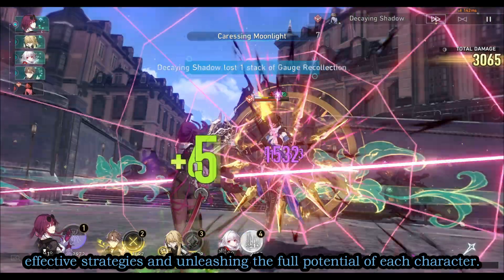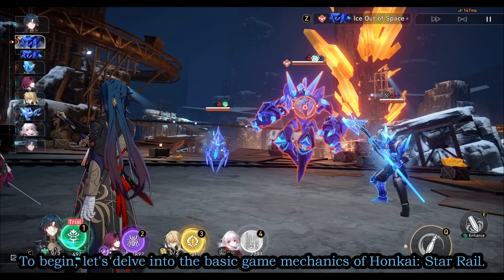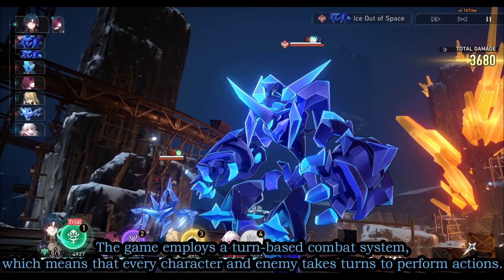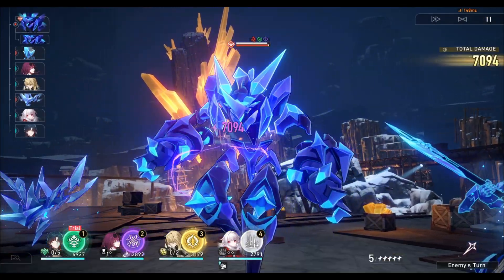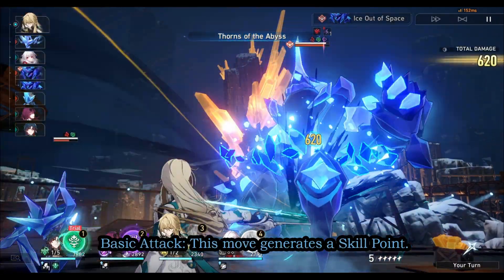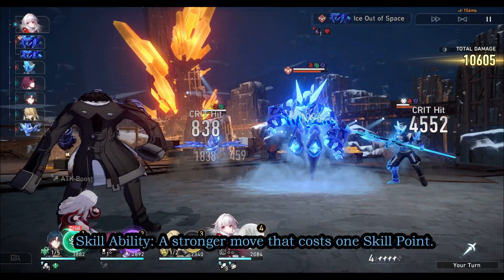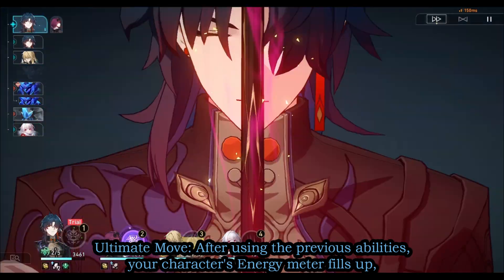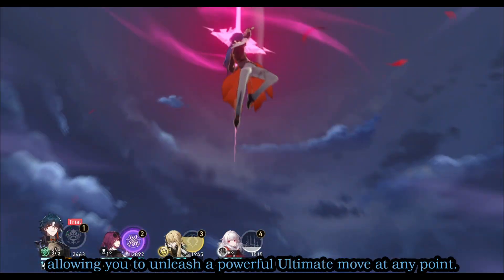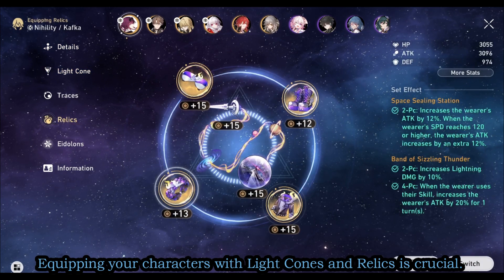The game employs a turn-based combat system, meaning every character and enemy takes turns to perform actions. Each character has three different abilities: Basic Attack, which generates a skill point; Skill Ability, a stronger move that costs one skill point; and Ultimate Move — after using the previous abilities, your character's energy meter fills up, allowing you to unleash a powerful ultimate move at any point.